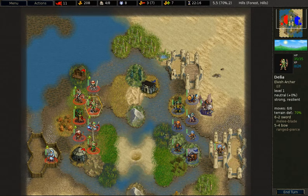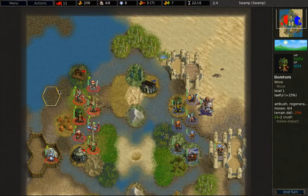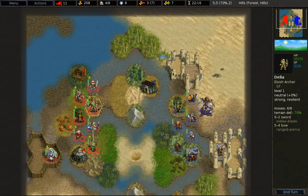The next unit that we will look at is the Elvish Archer. The Elvish Archer costs 17 gold and is thus much more expensive than the Elvish Fighter. It also has 4 less hit points — only 29 instead of 33. However, it has 70% defense in forest and it does have a very strong ranged attack, doing 20 damage by default.